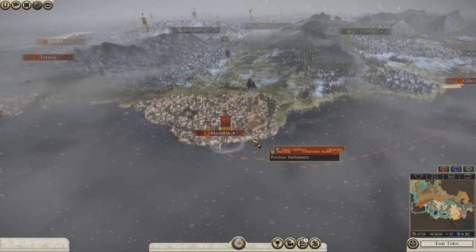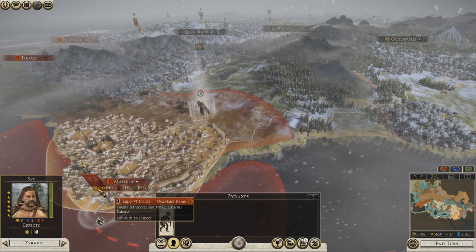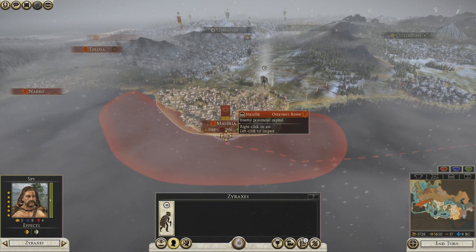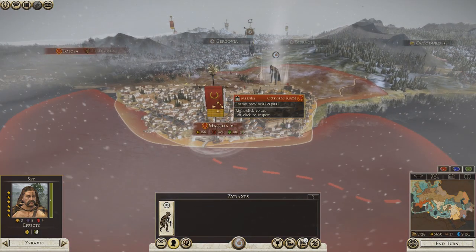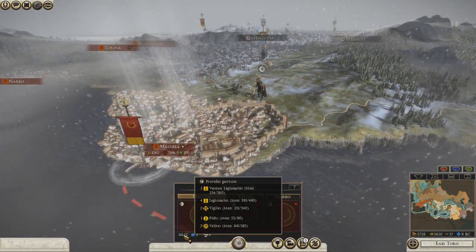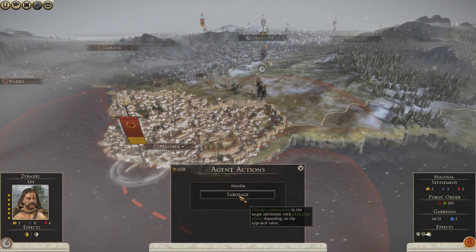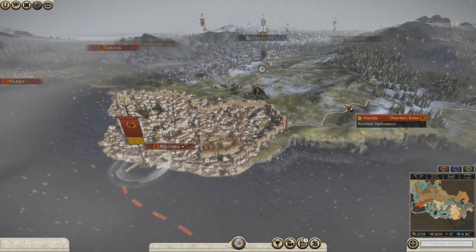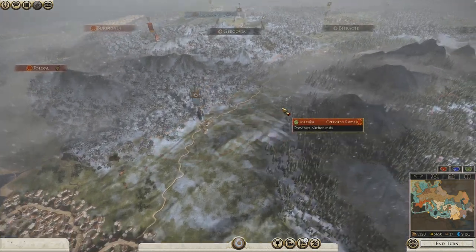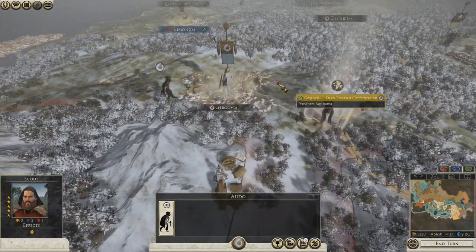Massalia got an army in there — yeah, they did. Can't mess with those guys. That's a lot of legionaries. Come on! It is just a wound, but you had 90% chance of doing something positive, and the 7% of negativity hit you in the face and you fell over and broke your limbs.